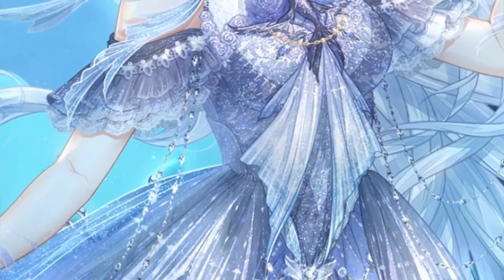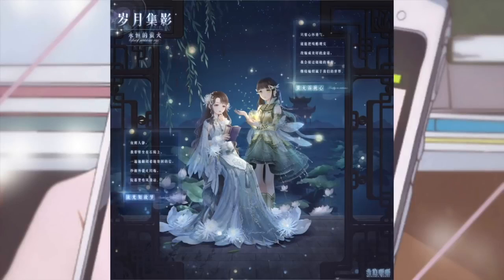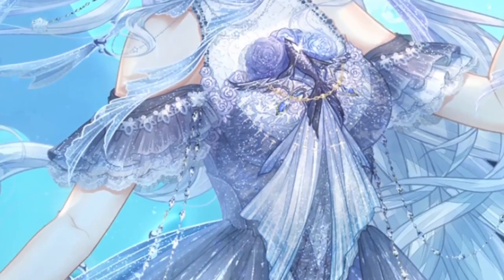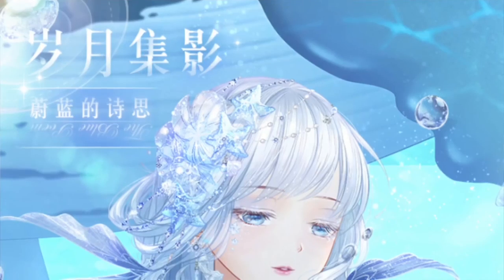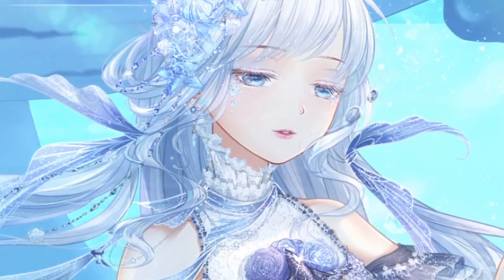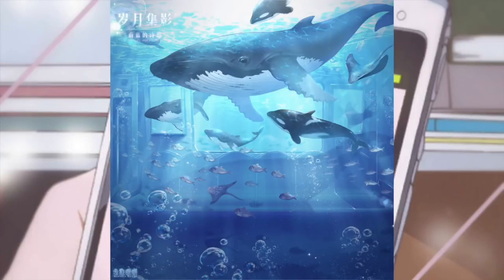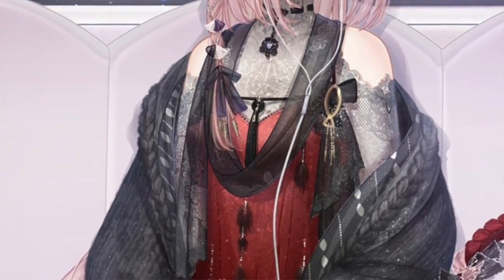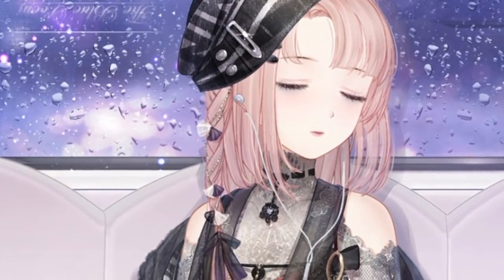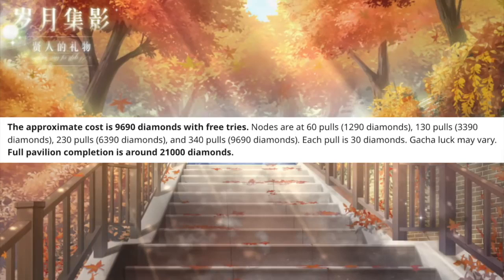The final node features the mermaid — another ocean-themed girl, similar to the second suit but in a bigger, more majestic form. At first I wasn't excited about another mermaid, but the eyes are absolutely gorgeous — this light blue crystal ice color with eyeshadow. I probably won't be able to get it due to diamond costs. This node also comes with the subway girl, whose background I love — Tokyo subway vibes, condensation on the windows — but her outfit and makeup are just okay.